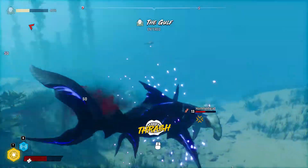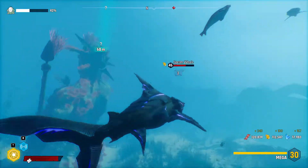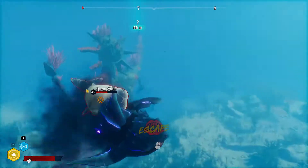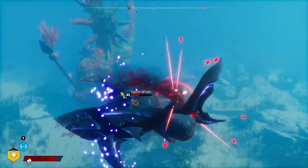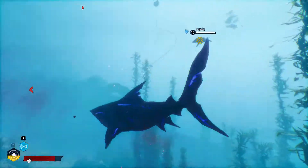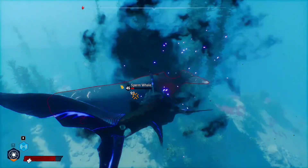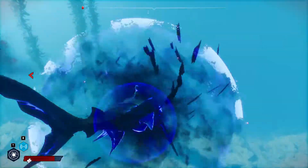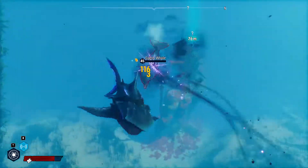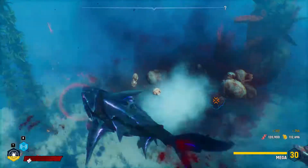I'm going to kill this sperm whale for food — that's sperm whale with Hammerhead. The Shadow Armor is not the best for damage, but god damn, it is very good as a hit-and-run move. There we go, he's dead.